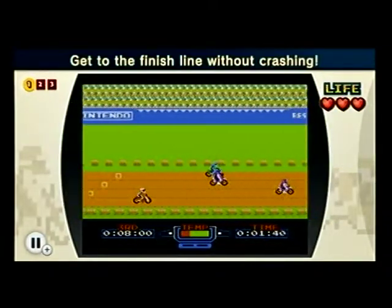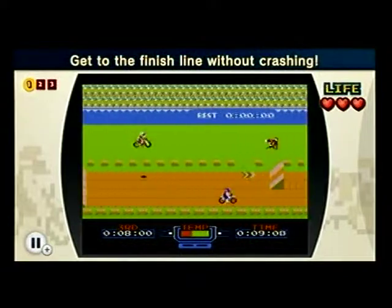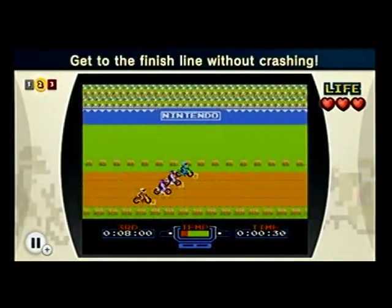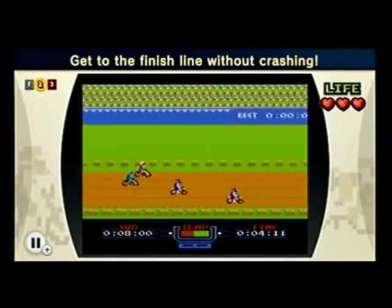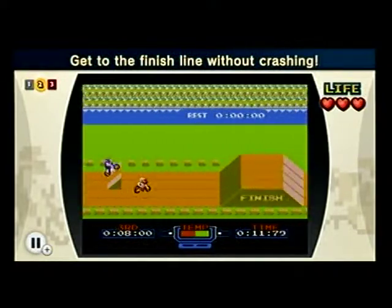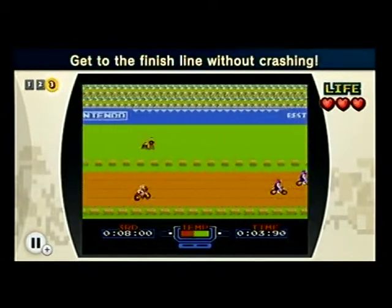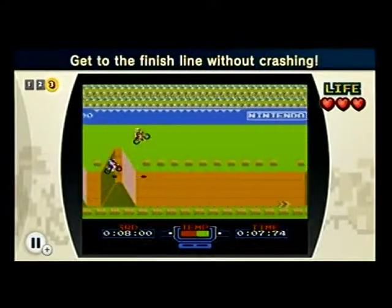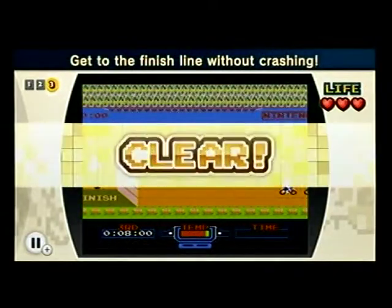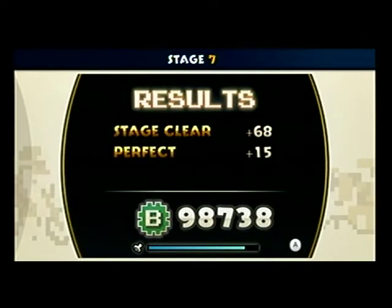Now it's gonna get a little bit difficult — or maybe not, I don't know. We gotta get to the finish line without crashing. Every single one of these people in front of me is determined to get in my way. They are determined to change lanes without warning. They are determined to make my life as hard as it needs to be. You've got two purple riders, a blue rider, and they're not even keeping in their lane, so I have to get away from them. Don't you even think about it. Oh god, I'm gonna fall. I almost died. It's the erratic bikers of Excitebike.